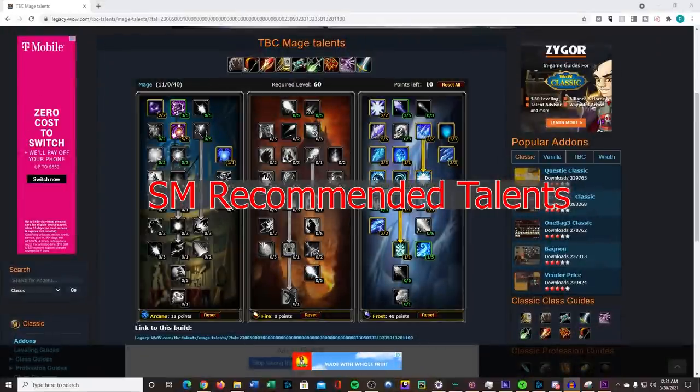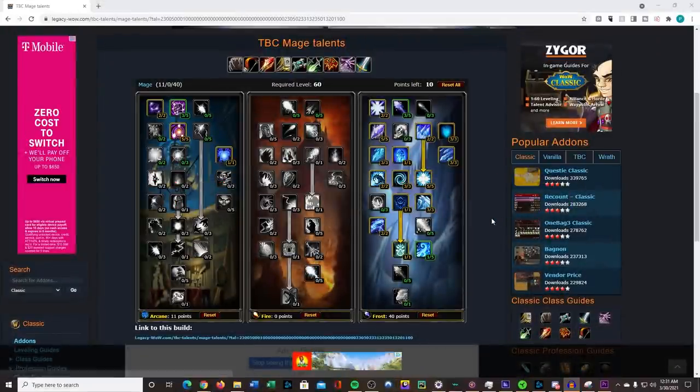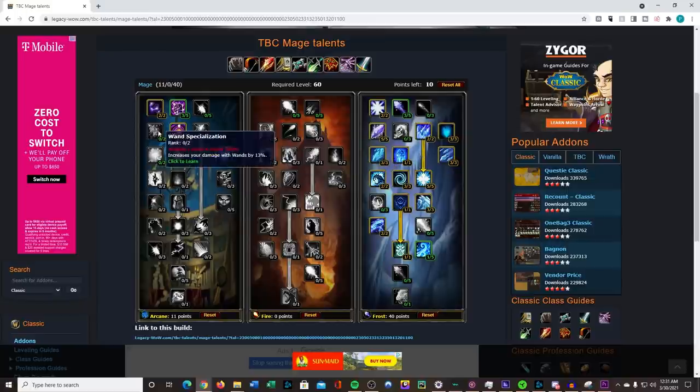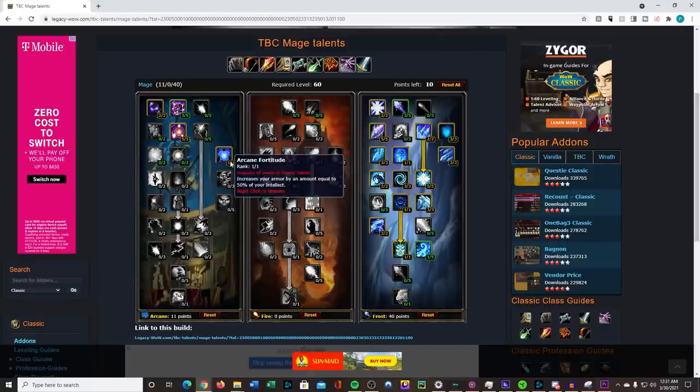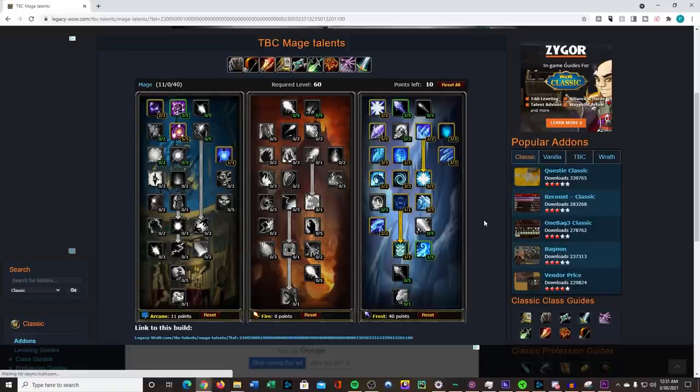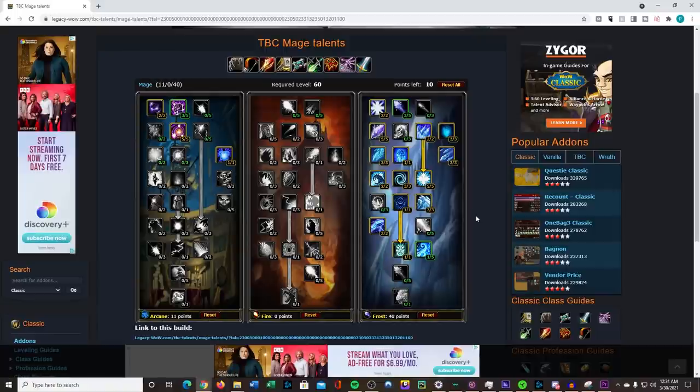Just to go over the spec I recommend for SM: it's kind of our standard spec, but we have new talent trees. The new talents I want to focus on are Ice Flows, which reduces the cooldown of Cone of Cold, Cold Snap, Ice Barrier, and Ice Block — definitely very useful for SM. From there it's pretty much standard: we go Shatter, Magic Absorption, and Arcane Fortitude to give us a little bit more armor while running through. We only get one point into Arctic Winds because we can only hit level 60, so we do everything we can up to that point. Not going for Summon Water Elemental, though I imagine some people will.